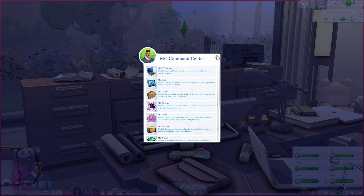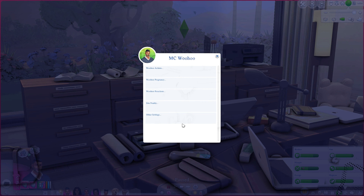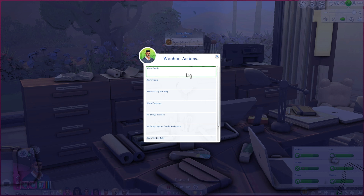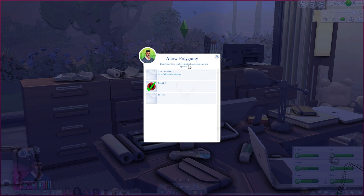MC Woohoo is actually quite big with a lot of options. Allow family woohoo, allow teen woohoo for teen parent gameplay situations, same-sex try for baby is self-explanatory, and allow polygamy allows your sim to have multiple engagements and spouses.